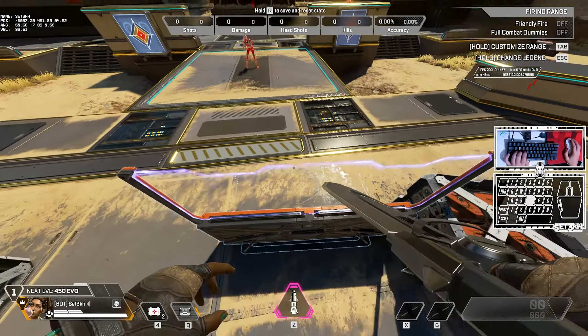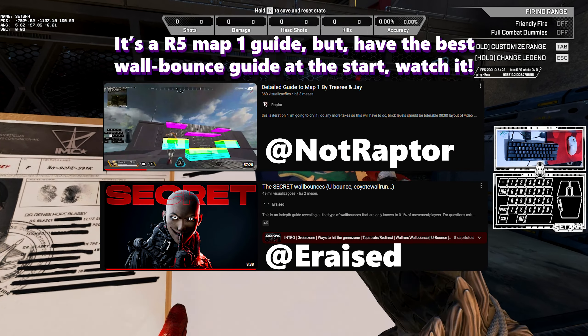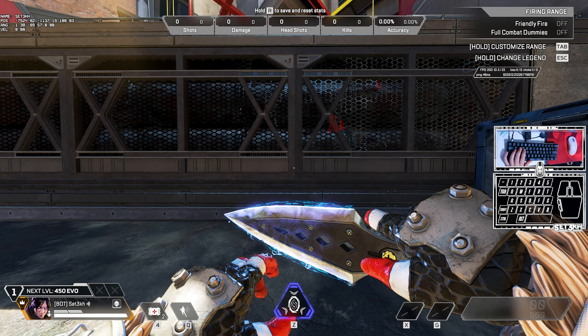They've got a weird hitbox, so you normally can't wall bounce out of them, but there are a few ways to do it. I'm not gonna focus on how to wall bounce out of them normally.